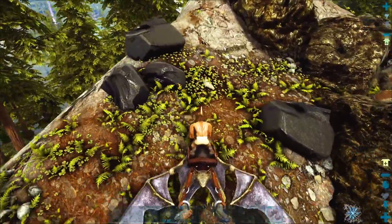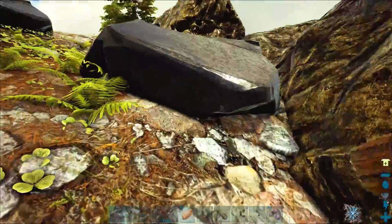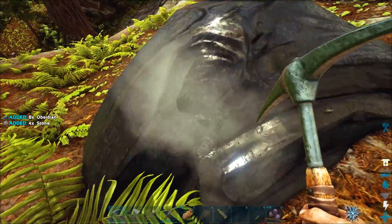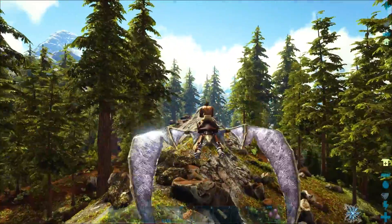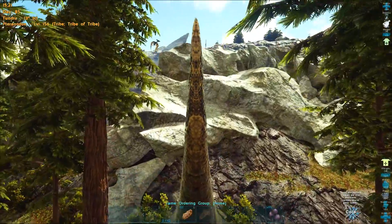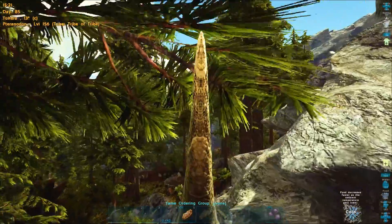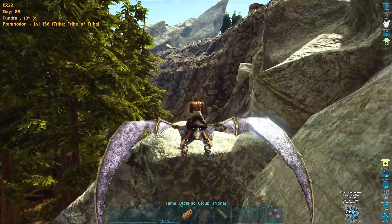Speaking of resources, what did we need for scissors? For our haircut — we needed like eight pieces of obsidian. There we go, we now have scissors! All right, I definitely did not climb this rock with them — I know that much. There is no way I could get our guys up this cliff face.